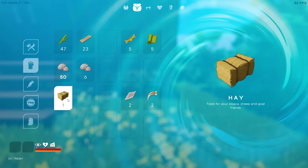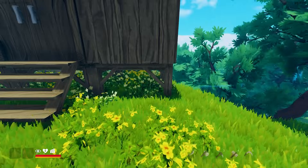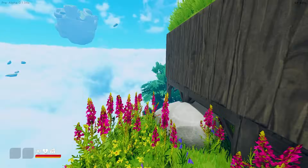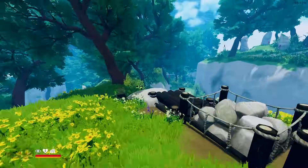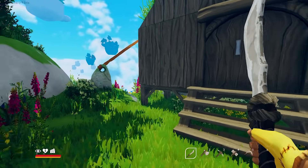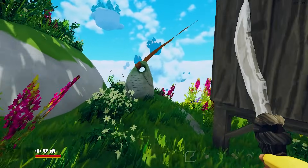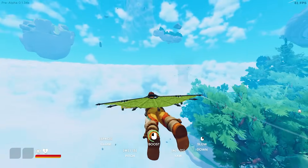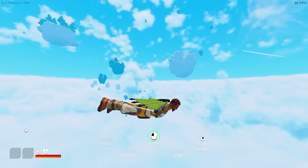I just learned how to make hay, and that can feed some of those animals we saw. I looked around for bones but couldn't find any more, so I had to make a stone sword. We're going to try and take off and visit our first corrupted island.